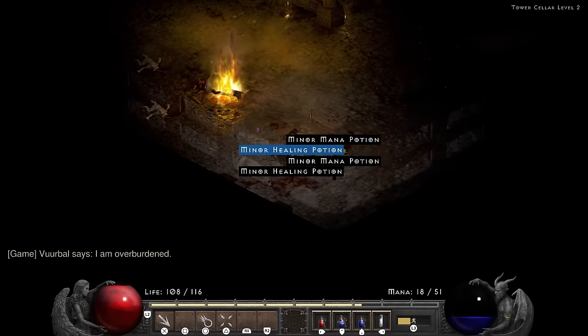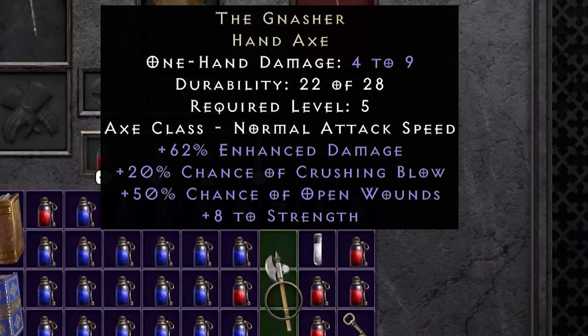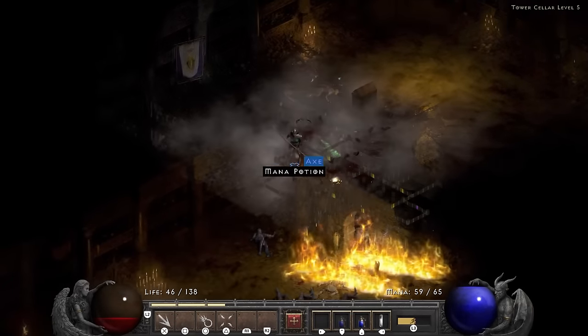A hand axe drops for my troubles which makes sense because I'm playing a caster. It is the Gnasher, an excellent early game item that will make a melee character very happy with its crushing blow and open wounds. The drops from the Countess are much less impressive when she isn't dropping runes.